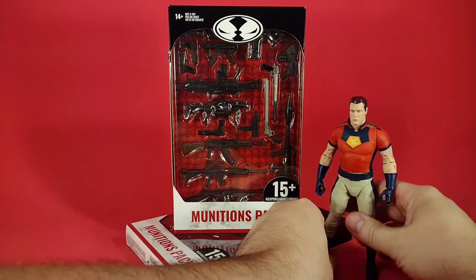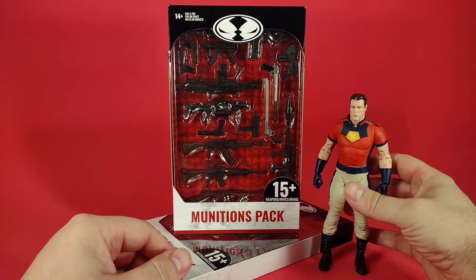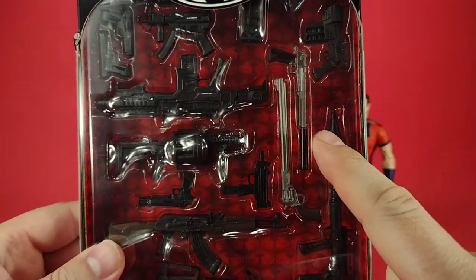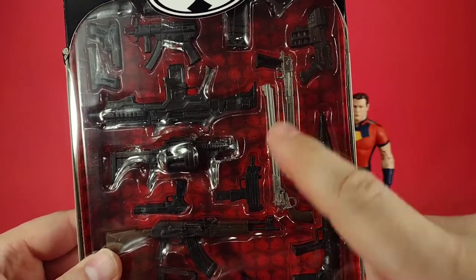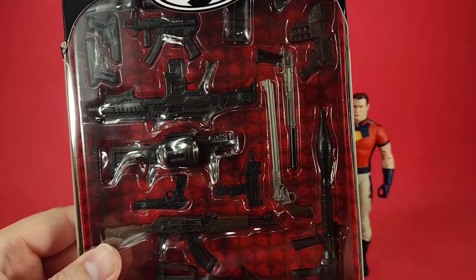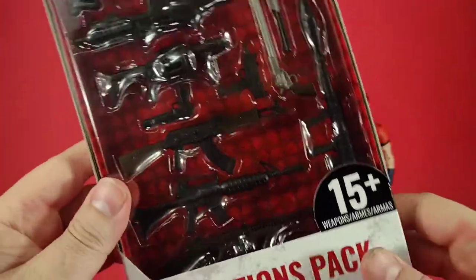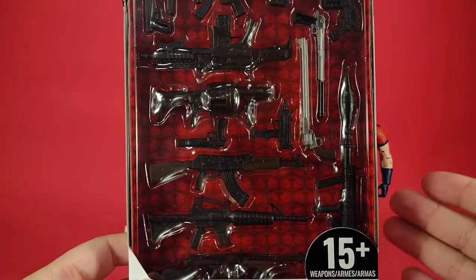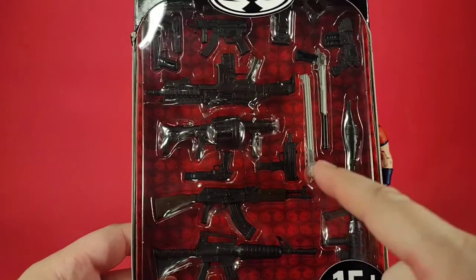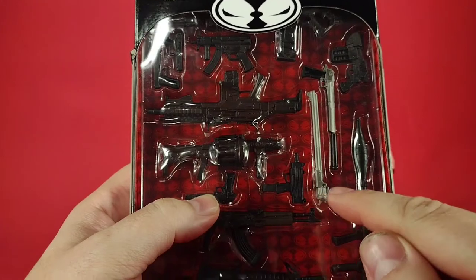You may have noticed that figures like Peacemaker here came with a tomahawk, but he still has a triggered finger — a trigger hand — even though he just came with his tomahawk, and in the helmeted version just came with a sword. So McFarlane has probably been planning this for a while. If we take a look at the munitions pack, lo and behold, it might or might not look like Peacemaker's modified extended Desert Eagle in there, and you can see all kinds of weapons in here.